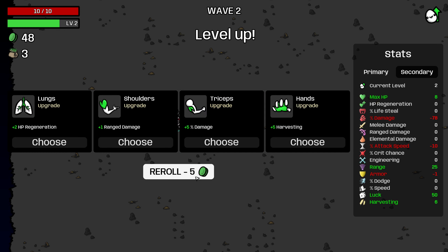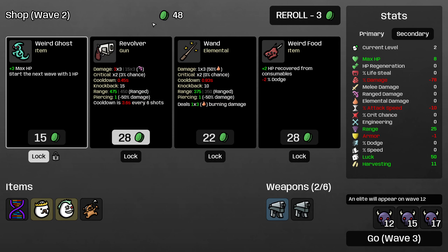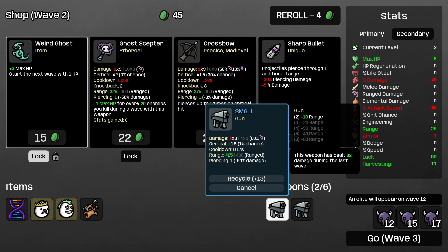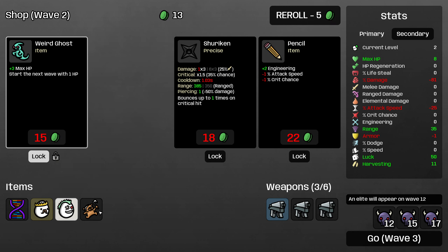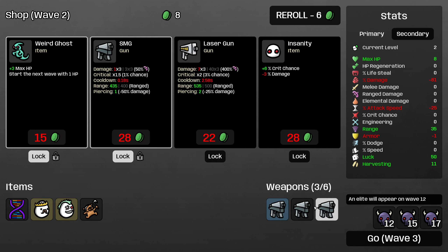Rolling twice here, I'm looking for ranged damage or harvesting. I'll buy some harvesting early. Rolling for SMGs — the sharp bullet is probably worth buying because piercing damage is so good for submachine guns, although the Renegade has inherent piercing, so we don't need to buy the sharp bullet. We've locked another submachine gun.